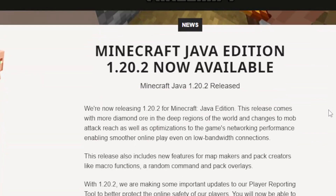Minecraft news: Minecraft Java Edition 1.20.2 is now available. The release notes say they are now releasing 1.20.2 for Minecraft Java Edition. This release comes with more diamond ore in the deep regions of the world and changes to the mob attack reach, as well as optimizations to the game's networking performance, enabling smoother online play even on low bandwidth connections.